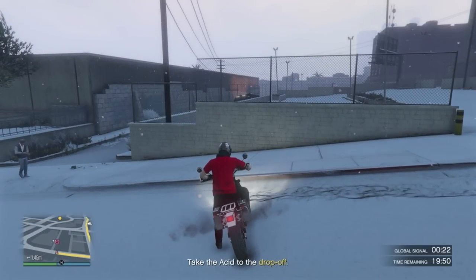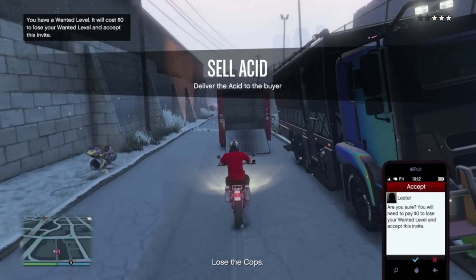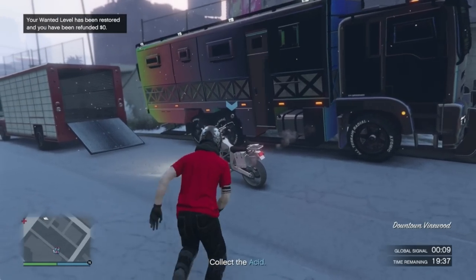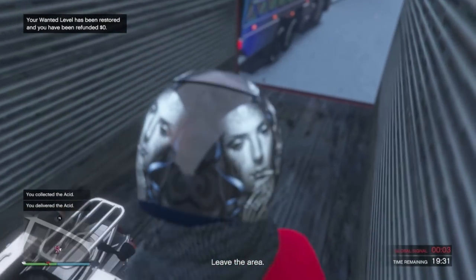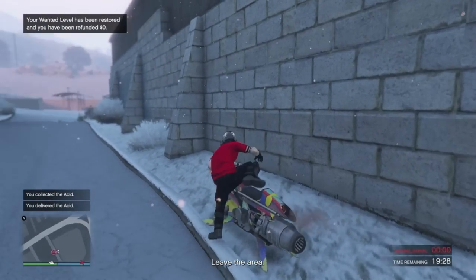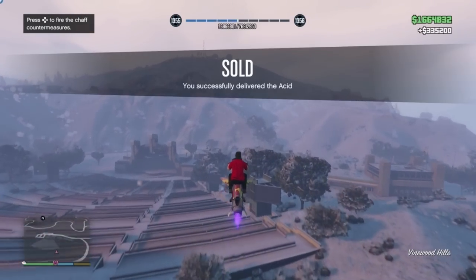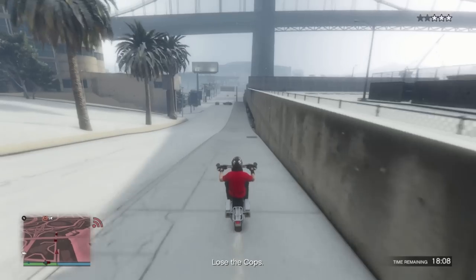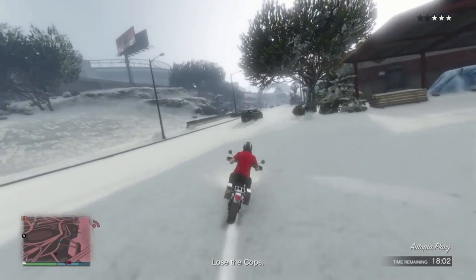I then started the selling mission. As soon as I loaded in, I detonated the sticky bomb, accepted the job to lose the cops, then delivered my bike, then flew off on my Oppressor. Full sale completed in 30 seconds. I did try this numerous times in order to get this specific ambush.